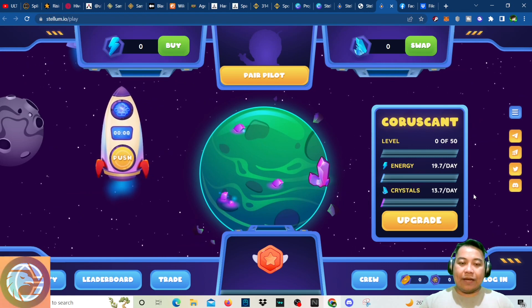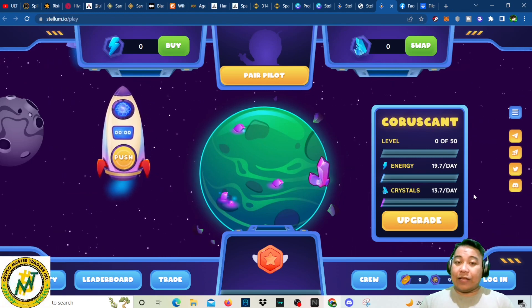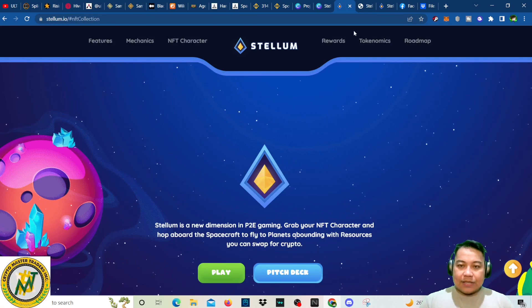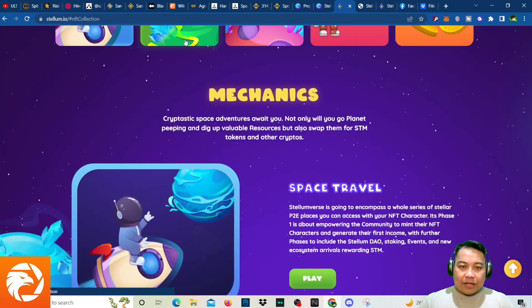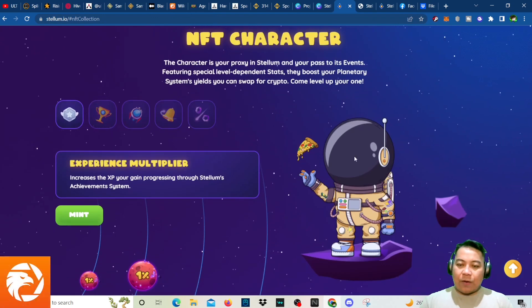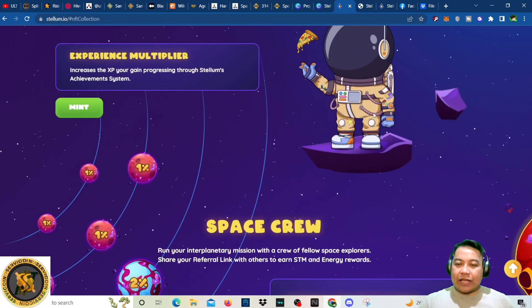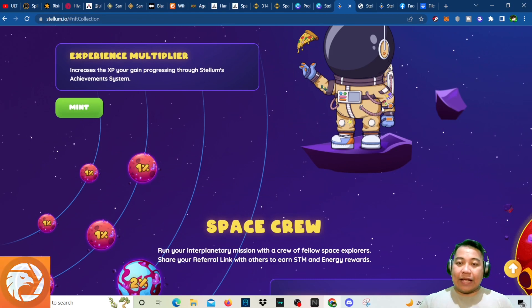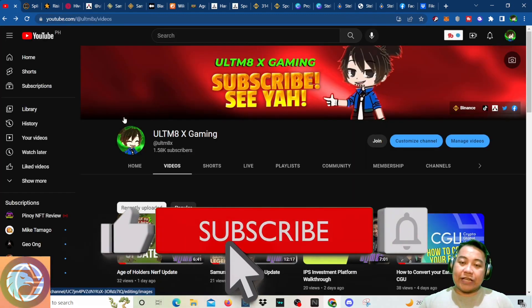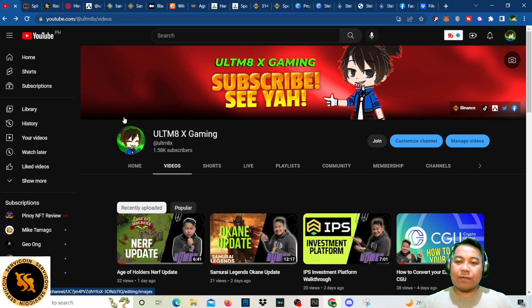For social media, click the links for Telegram, Twitter, Discord, and other platforms. This is just a quick walkthrough — you could start playing or minting your Stellum NFT already. Click on the mint button in the NFT character section and mint your NFTs, which will look like what's shown. The referral link is in the description. If you're new to the channel, click subscribe. Make sure to do your own research — I'm not a financial advisor, so invest only what you can afford to lose. See ya!